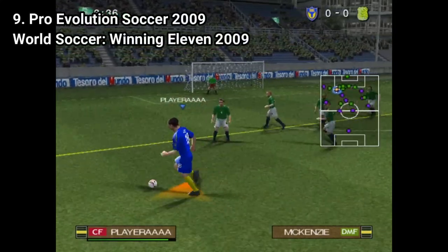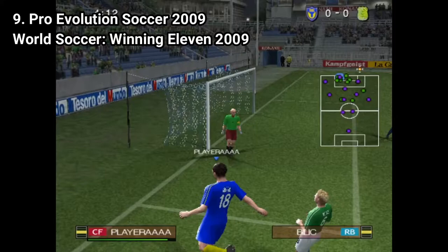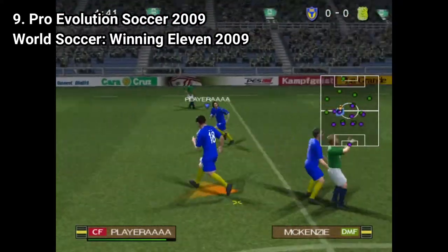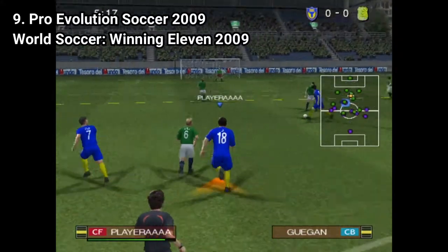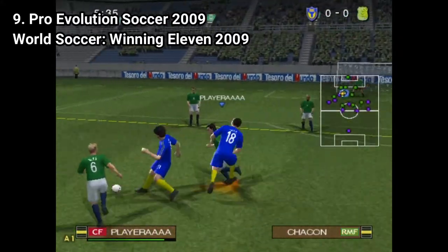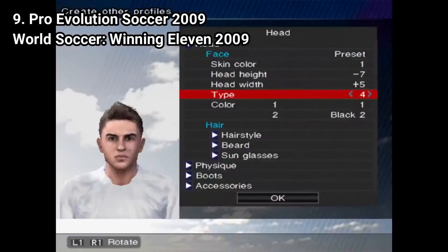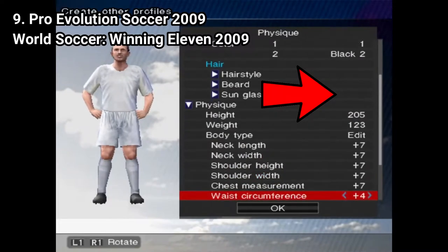Pro Evolution Soccer 2009 brings a new game mode: Become a Legend. You create your own character, get into a behind-the-character camera, and play as one single player on the field. You become a player — you don't control all of the players, just yours. The mode is awesome, and the character creation tool is also worth praising. It's amazing how many options you have — there are 631 faces to choose from, which is incredible.